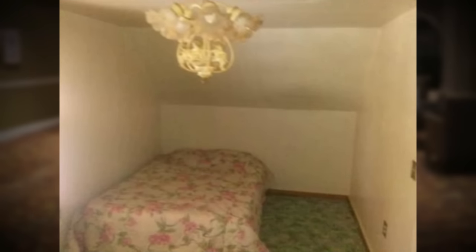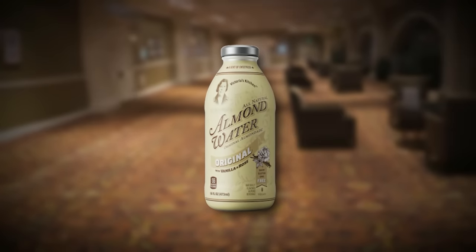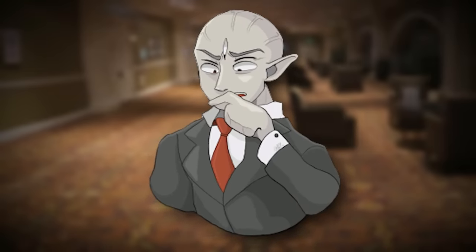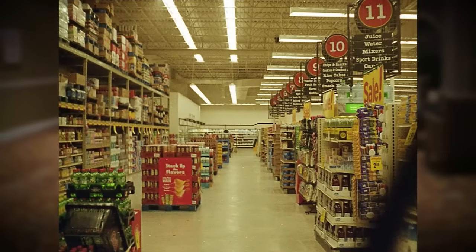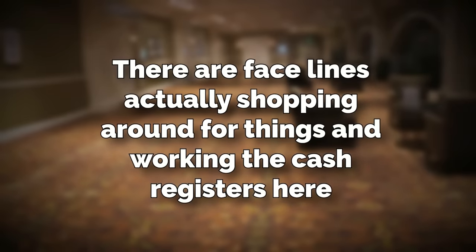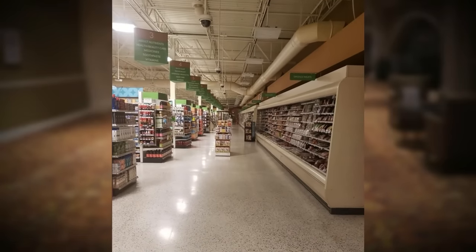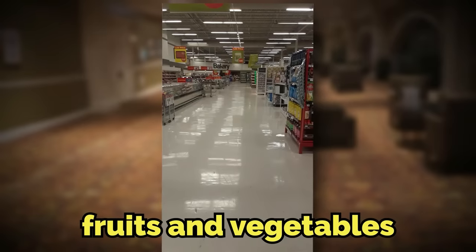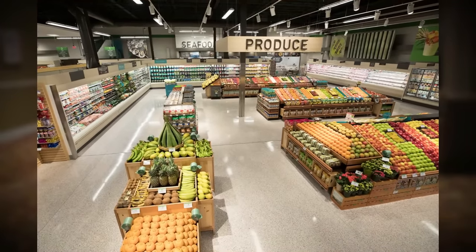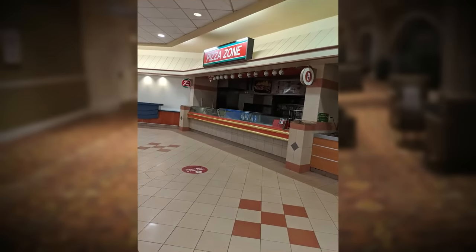It gets a little weirder the further you go down to the stories below. In these lower levels there's almond water randomly placed on tables, and there are facelings wandering around. Each level is different. For instance, the 10th floor is some kind of supermarket similar to a Walmart or Safeway, and there are facelings actually shopping around and working the cash registers. On the shelves there's literal merchandise to buy — fresh food, fruits, vegetables, and even seafood. None of that makes any sense, but who cares — you just won.